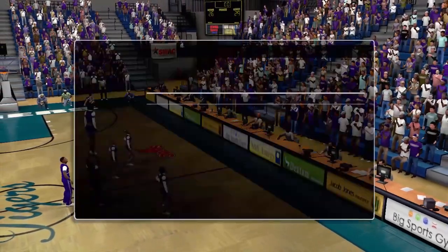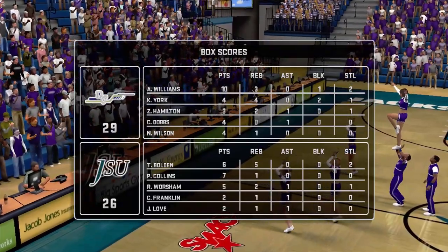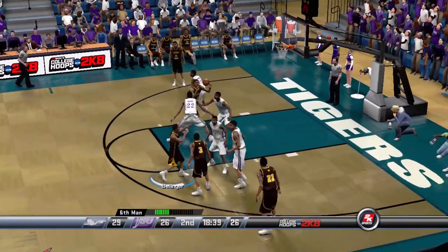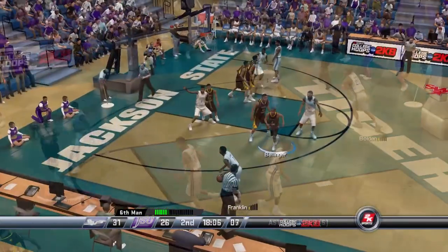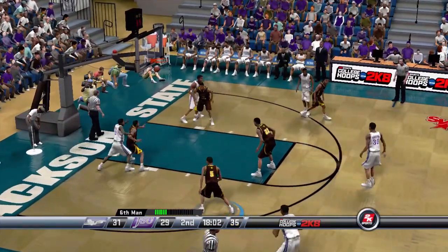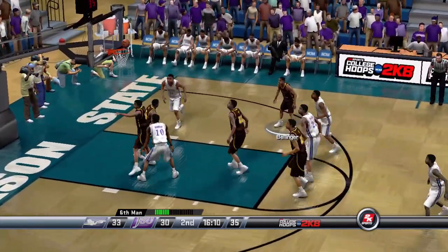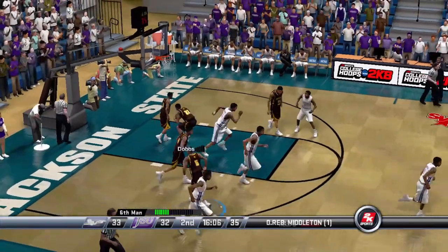Williams with 10 points, leading all scorers, and York is behind him with four points and four rebounds. Here in the second half, Williams goes to that lane off the pick and roll — that's what I'm talking about. Worsham knocks down a three-pointer, killed us that time, and we're still up by three. They're finding room in the paint — Middleton knocks in a basket, so we're only up by one.